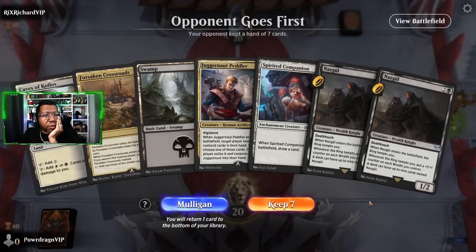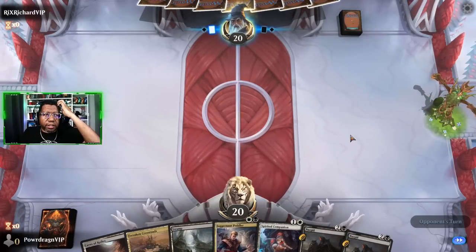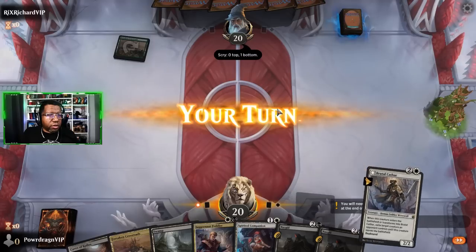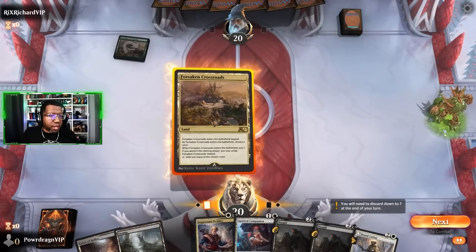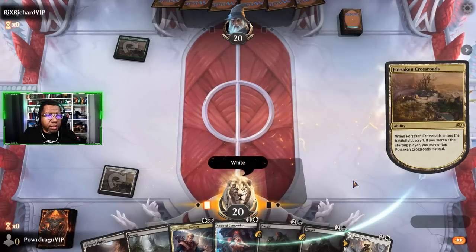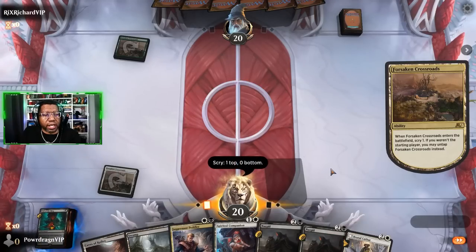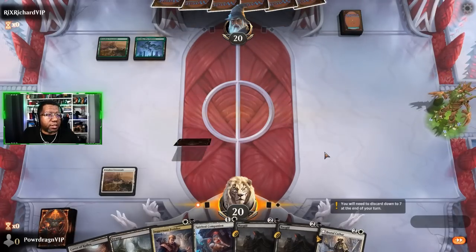We'll keep this - it's not a super strong hand. We might go Peddler early, but that might just be the best thing to do. They went green on their land. I think we're going to play this on white and just scry. We got the Call of the Ring finally! I'll keep it on top so I get it even though I probably want lands - this is fine, we at least get to do something with it.